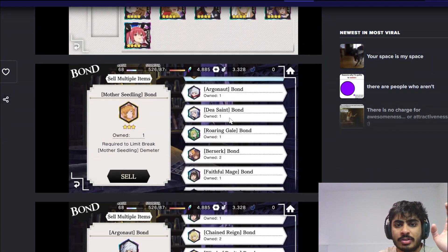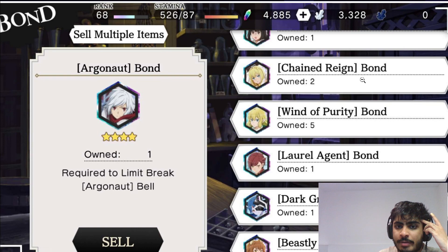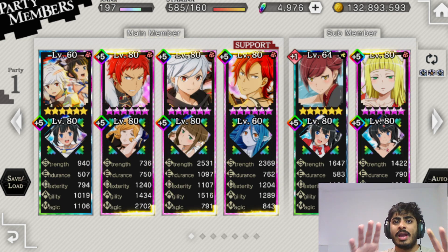You also have two good assists in the form of two Hestia variants — the blue-hooded Hestia and the third unit in the second row — both very good options for war games and single-target combat events respectively. You have an Argonaut bond, which is kind of useless since you already have Argonaut MLB. You also have a Dea Saint bond, Roaring Gale bond, Faithful Mage bond, Chain Drain bond, and the Laurel Agent bond, which is really good. Anya and Weene are both plus one, and you managed to MLB Wealth.